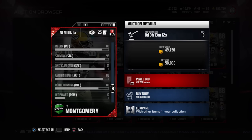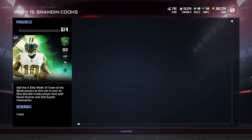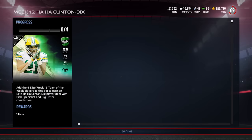Montgomery has 91 spectacular catch, 88 catch in traffic, and 80 route running — a little low there, but those are essentially wide receiver attributes at running back, and he can still run the ball. He's definitely one of the better Team of the Week cards this week.